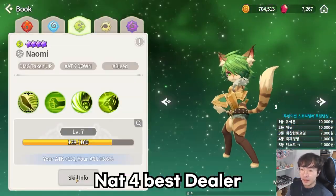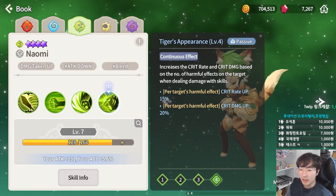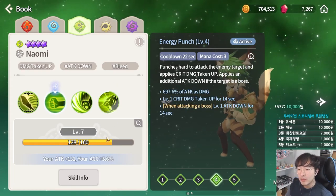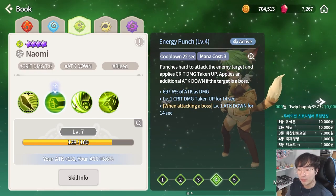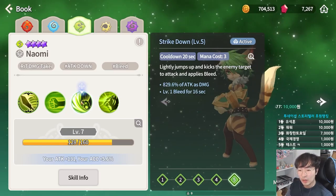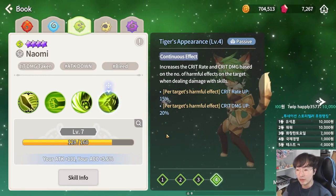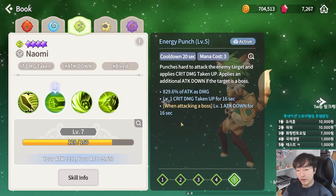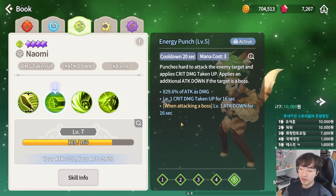Wind Martial Cat is one of the best dealers among Net 4. It has a passive that increases damage in proportion to the enemy's harmful effects. Skill 1 applies Critical Damage Taken Up, making damage more powerful, and if the target is a boss, Attack Down is additionally applied. Skill 2 inflicts bleeding, but Critical Damage Taken Up is more impactful. Before the nerf it was comparable to Net 5, but after the nerf it came down to a decent dealer. Unless fighting fire attribute monsters, it's good enough to be used as a main dealer in most situations.